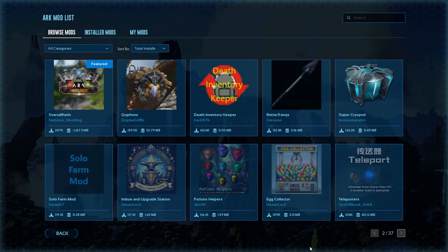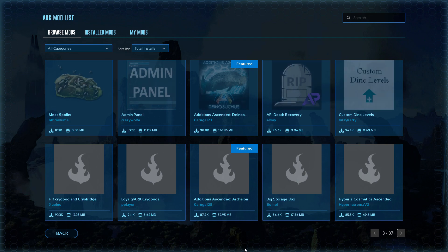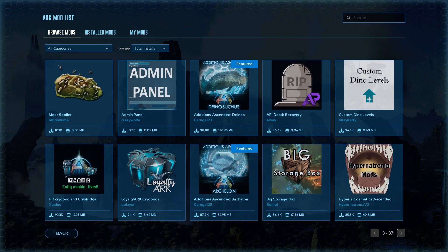On page two there's Death Inventory Keeper — I like the challenge so I don't really use this stuff unless you're on a Primal server. Then on page three there are some additions and other things.